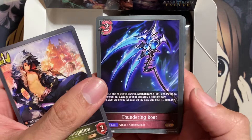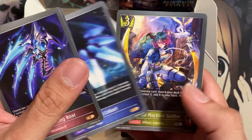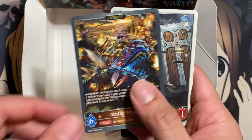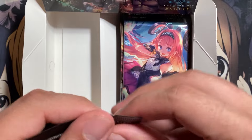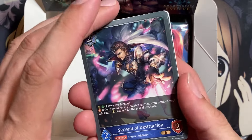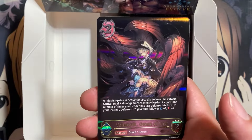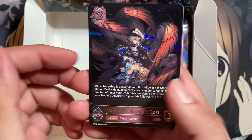All right, this is where all our luck will be on this side. Servant of Usurpation, Thundering Roar — I know that's a good spell for Abyss Craft — Honest Cohort, Fervent Machine Soldier, Unidentified Subject, Confront of Adversity, Airship Whale, and a Shield Guardian Token. We have a Servant of Destruction, Mechanical Bowman, Servant of Repose, and we have Valneric, Omen of Lust — so this is another Legendary pull for Abyss Craft.